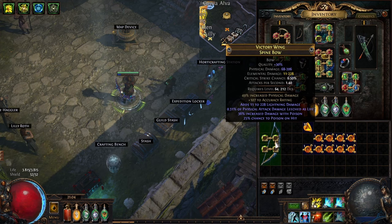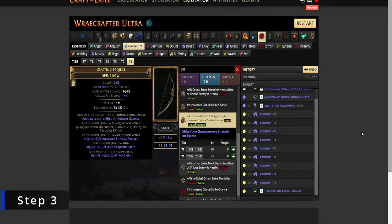Step three: spam essences of contempt until you hit either a good percentage attack speed or crit chance mod, and make sure that you have an open prefix. If you are lucky and you hit a high percentage increase physical damage roll, check the suffixes.